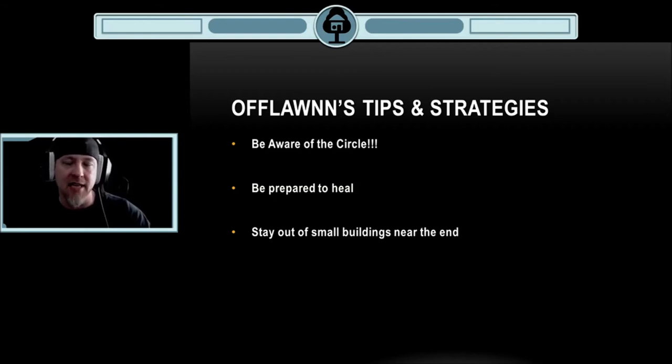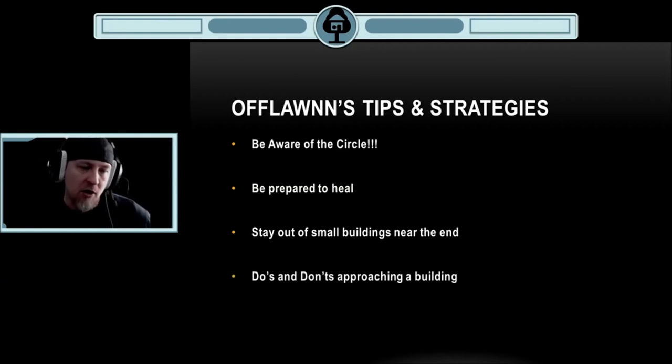Stay out of small buildings near the end of the game — I can't stress this enough. If you're out in an open area and there's one lone building, whether small or bigger, you do not want to get into those buildings unless it's truly advantageous, and it's very rare that it is. You're going to draw a beacon to yourself. People will be looking there, and if you jump through a window you'll break glass and tell everybody exactly where you are. And we're going to look at the do's and don'ts when approaching a building you think somebody is in.